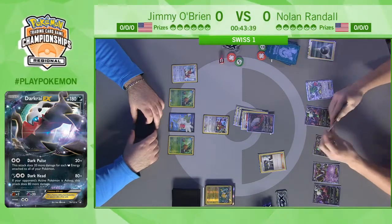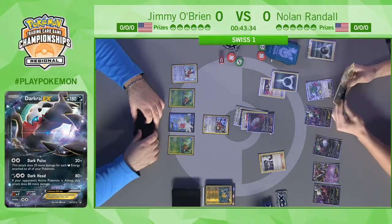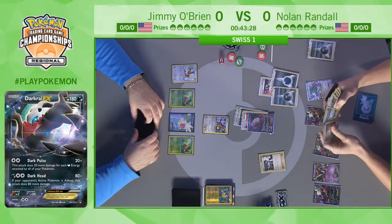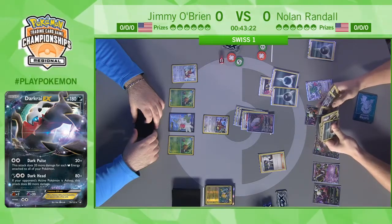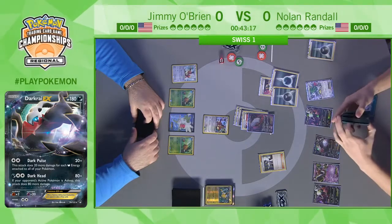Nolan is cheating all of his energy into play. He has two more Dark Patches in hand — two more energy attached this turn — and there's already two in play. You're normally only supposed to attach one per turn, and we're going to see a guaranteed three. He also has a Max Elixir in hand, so we could see a fourth. That's not even close to the maximum I've ever seen. Nolan is definitely going off, as they say.